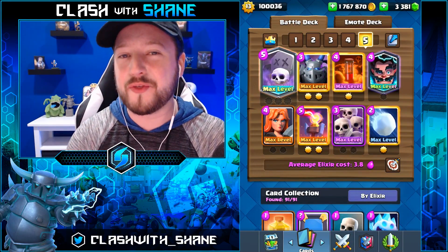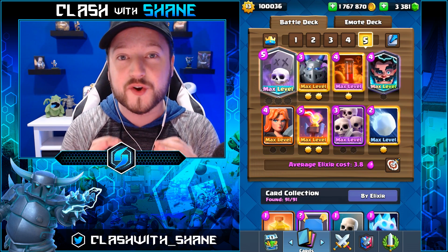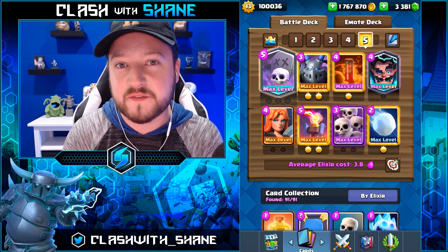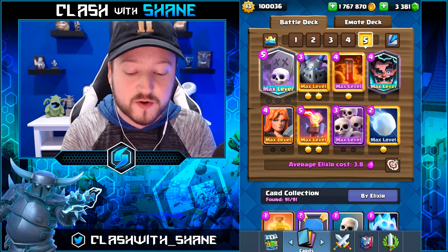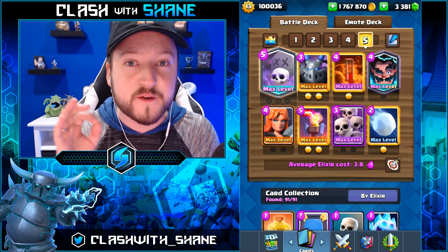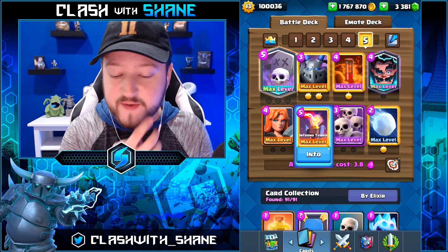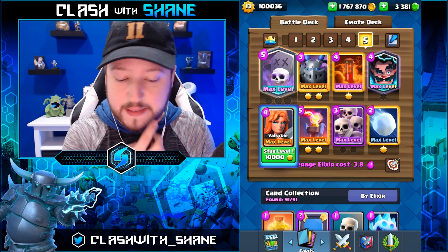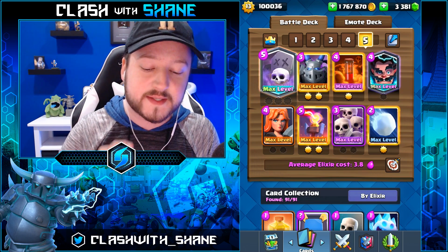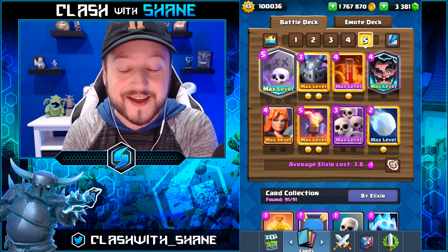Hey guys, welcome back to another Clash Royale video. Today I want to share two new graveyard decks for the new meta after the April balance update. Both are slightly different variations of previous graveyard decks. The first is a 3.8 elixir super defensive strategy. You have the infernal tower, which is an absolute beast on defense, the valkyrie for insane splash damage, and the e-wizard to slow everything down. I found this deck on TV Royale today and the win percentages are pretty insane.